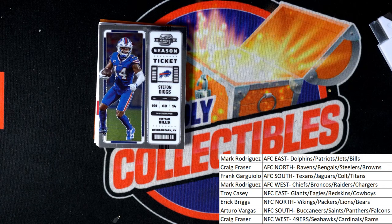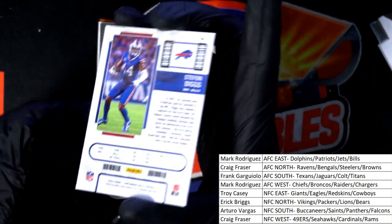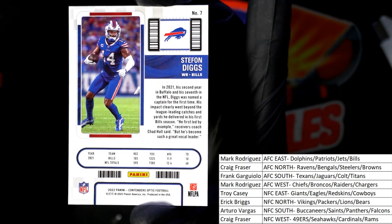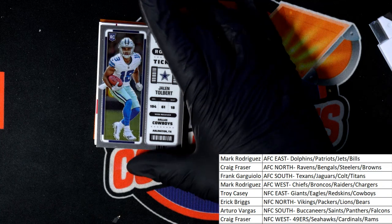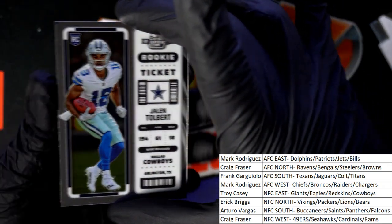Next up in the break — next up in the rip — Jalen Tolbert for the Dallas Cowboys, NFC East. This is for Troy C., and we have a hit coming up — a rookie card, Jalen Tolbert for Dallas.